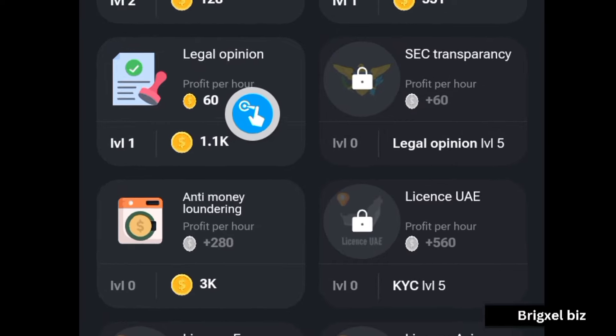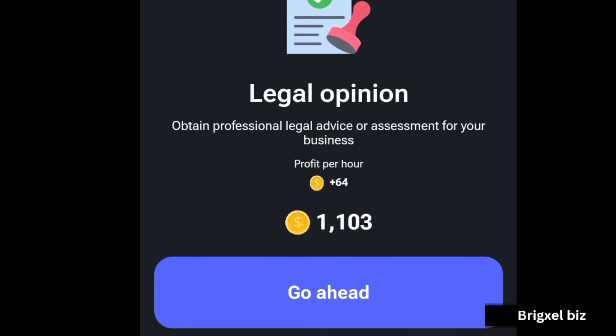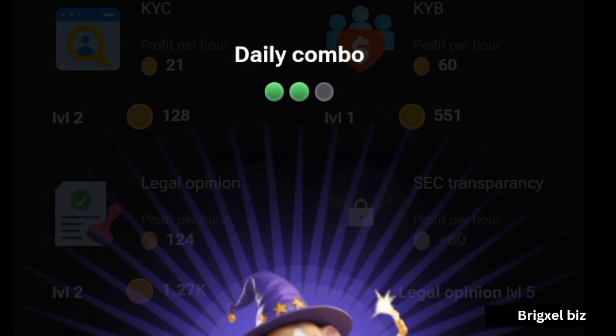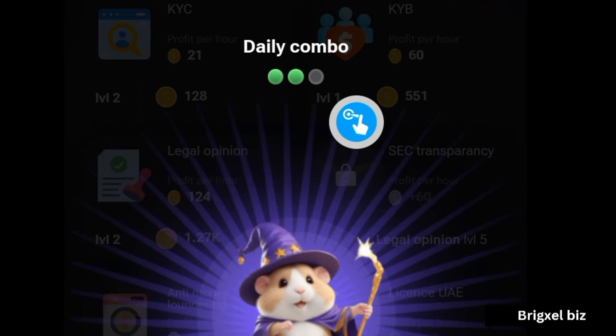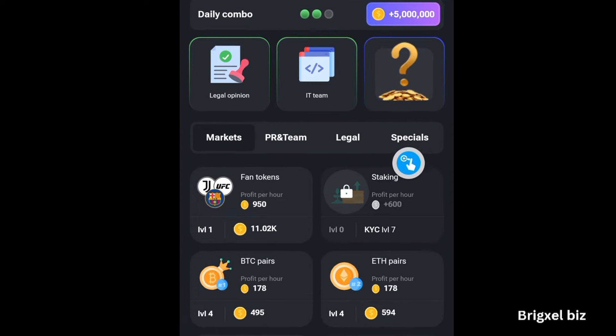The next card will be to go to Lego. Once you're here, buy this one — Lego opinion. Go ahead and click on the buy button. As you can see, I've gotten two of the cards, so it remains one more.